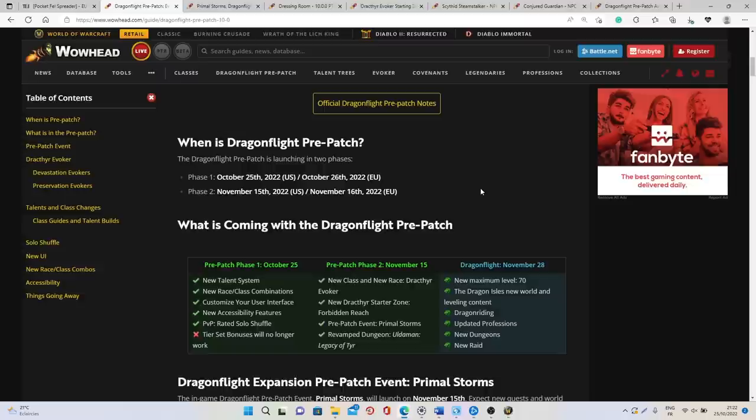With the Dragonflight pre-patch you will have two main phases. The first one starting today includes the new talent system, all the new race/class combinations, and also the PvP rated solo shuffle. Then on November 15th we will have the second phase where you can play the new race the Dracthyr, go to the new starter zone, do the new reworked dungeon Uldaman, and do the pre-patch event the Primal Storms.